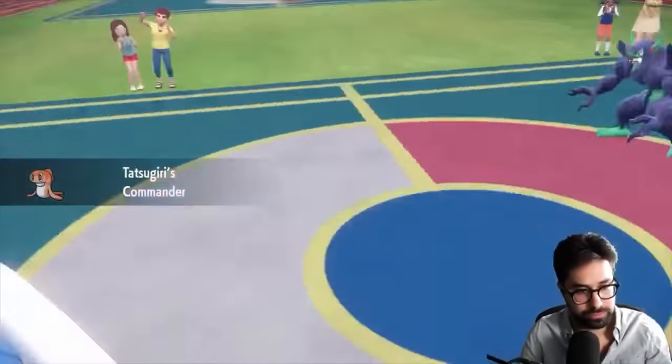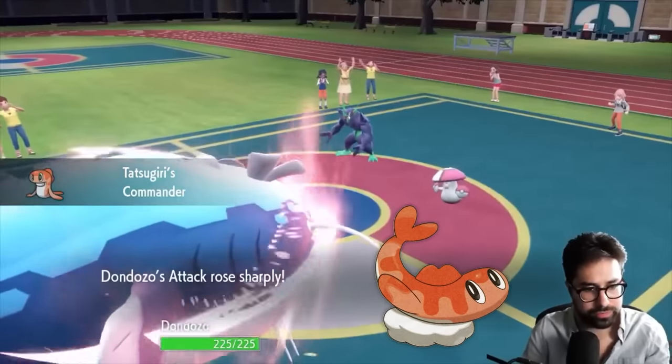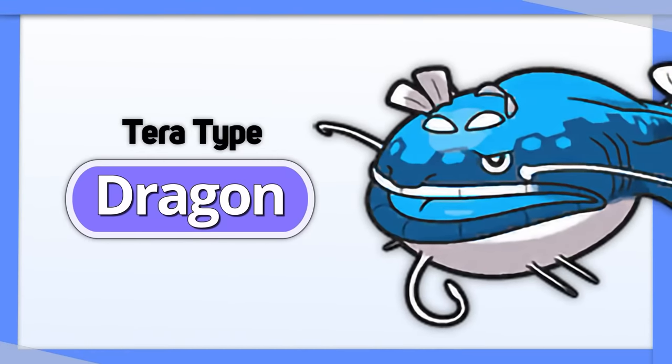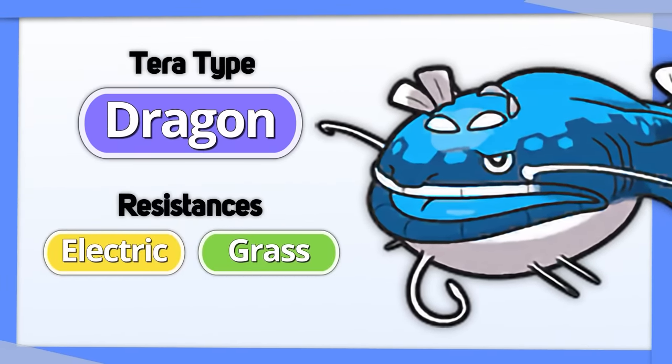Dondozo was made for double battles. Thanks to its synergy with Tatsugiri, it can double all of its stats and raise them even higher with its signature move Order Up. Going with Tera Dragon will work both offensively with Order Up and defensively, since it resists both of Dondozo's weaknesses.